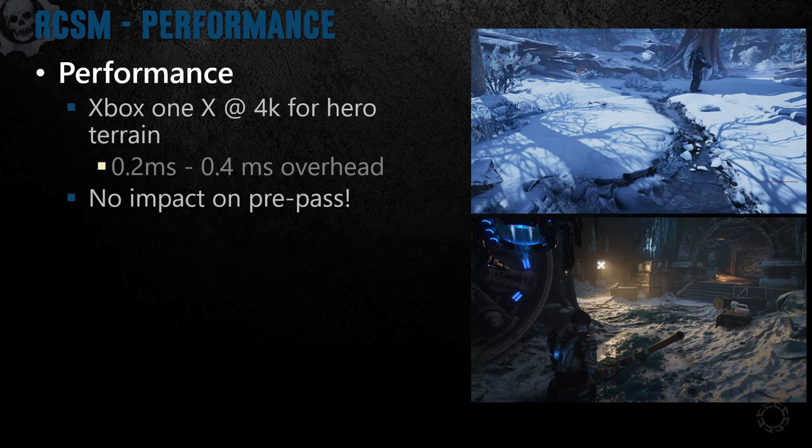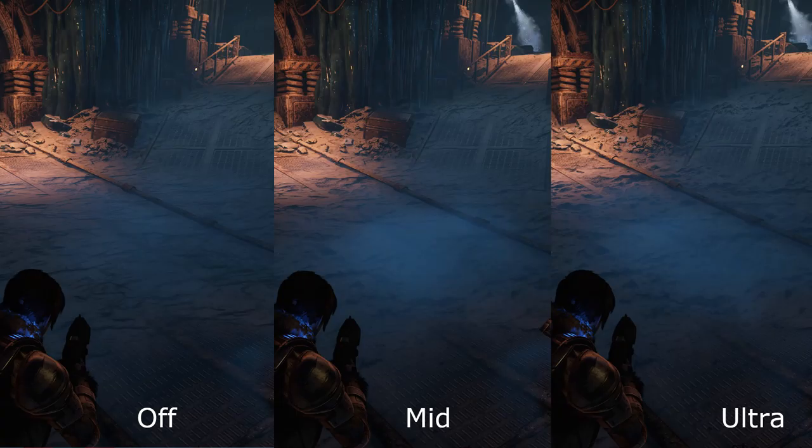The performance overhead of using RCSM ranged between 0.2 and 0.4 milliseconds on the Xbox One X at 4K, which given that we're talking about meshes that can take up potentially 50% of the screen, that's a pretty reasonable cost for the boost in visual look. One of the great things about RCSM is that in our standard implementation, you don't have to pay the cost in the pre-pass, so you only pay for RCSM in the base pass if a pixel is visible on screen. The standard RCSM implementation uses a fixed amount of cone step loop iterations; we allowed the loop count to be configurable, which was critical for our scalability. One trick we used was to reduce the amount of steps as an object gets further away, with the rate of falloff configured per platform.